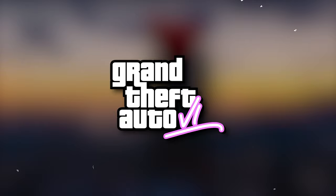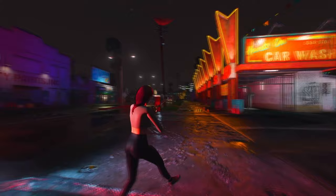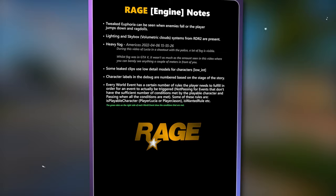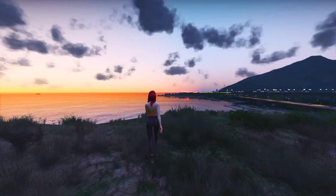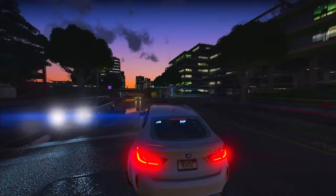Dedicated fans have compiled a 60-page document meticulously covering every new feature revealed in last year's leaks, officially confirmed by Rockstar Games as part of GTA 6. Keep in mind the game is still in development, so some details might evolve. Starting with the game engine: Euphoria physics has undergone adjustments, with improvements to ragdoll physics and overall game physics compared to GTA 5. GTA 6 will incorporate lighting and skybox systems similar to Red Dead Redemption 2, with enhancements like volumetric clouds and better lighting — a significant leap forward even compared to Red Dead 2. One notable detail is the presence of heavy fog, a feature not prominently seen in GTA 5 except for snowy conditions, and advanced weather systems will play a more prominent role in GTA 6.